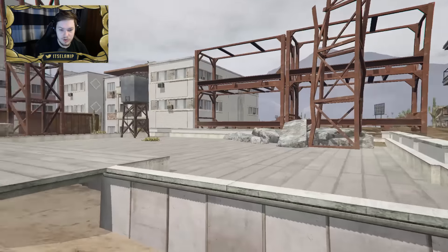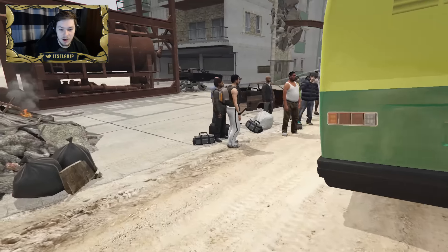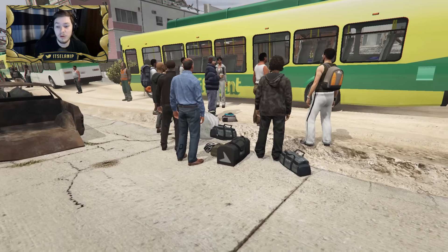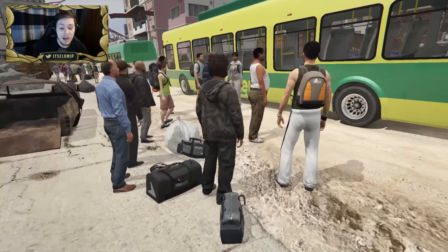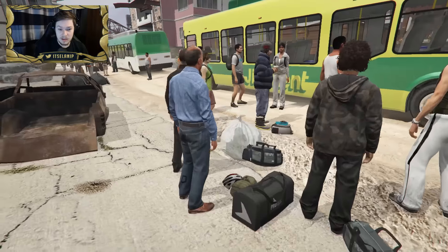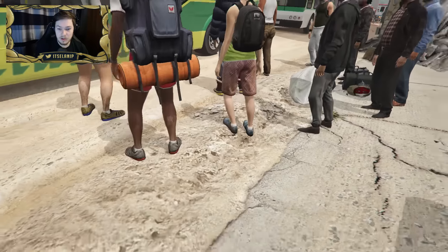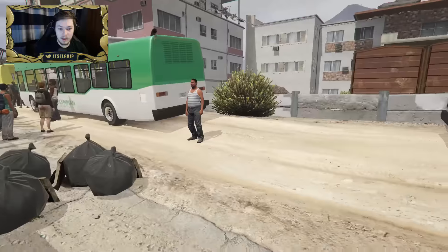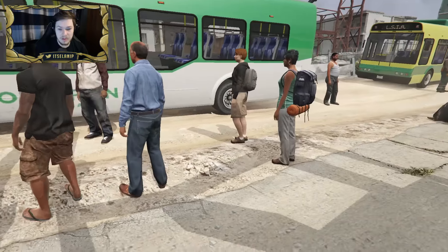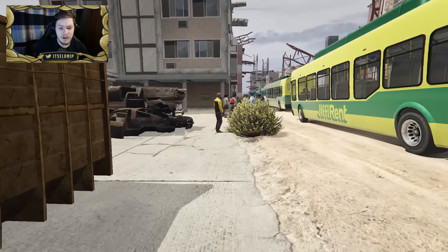Very immersive — you could make a really crazy machinima with this. You can see buildings just destroyed, vehicles, a bunch of buses. People are ready to board, they've got their belongings — whatever they could carry, bags and backpacks. This is very, very sad but you can see they're trying to get to safety, trying to escape. The buses are here taking them out, which is good. More people with possessions — very believable mod, very immersive.